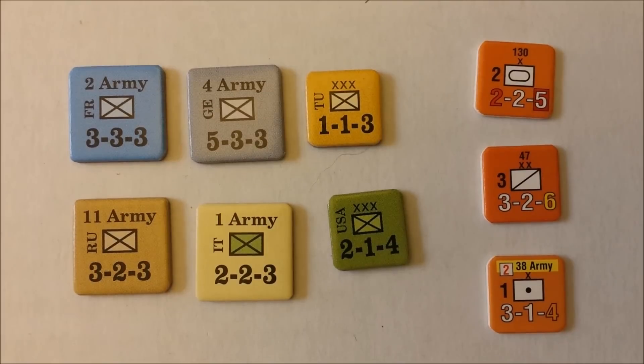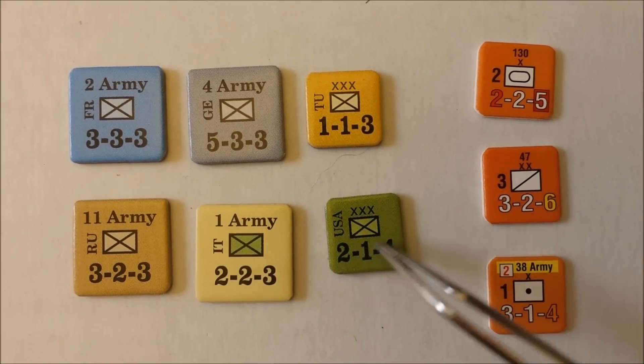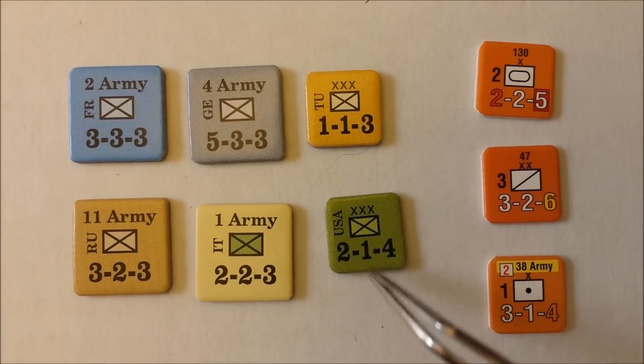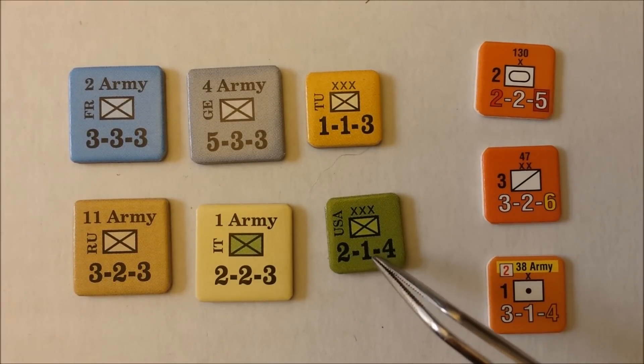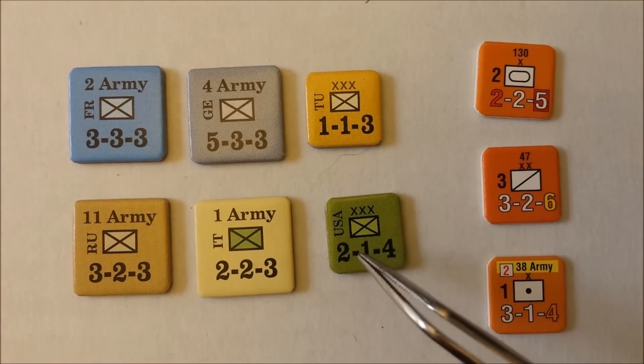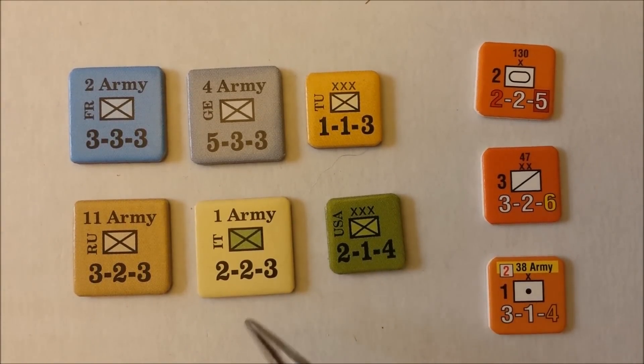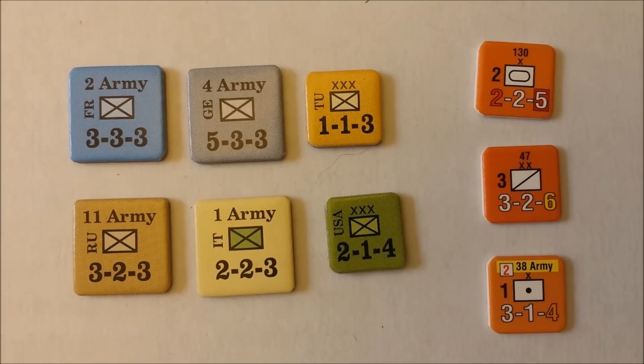In Paths of Glory there are also two different sizes of units. These larger units represent armies, which are large numbers of men backed by artillery, air support, logistical support, and so on. The smaller counters represent corps, which are just bodies of men. Corps fight less effectively — they use a different combat table than the armies do, reflecting the corps' lack of other assets like tanks, poison gas, and air support.